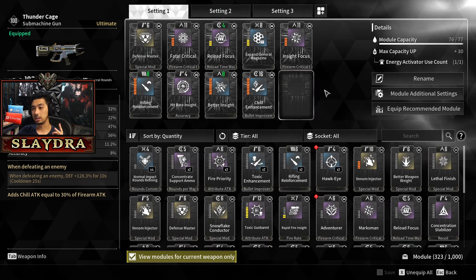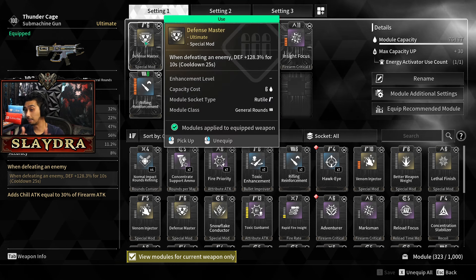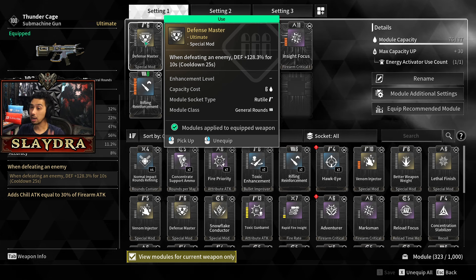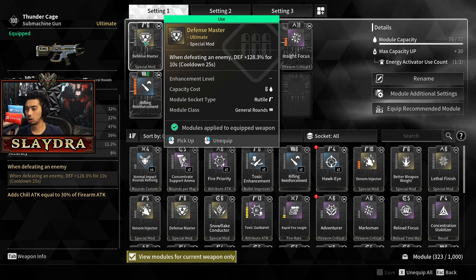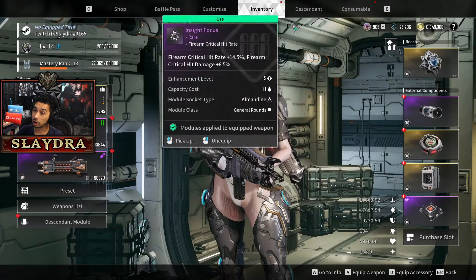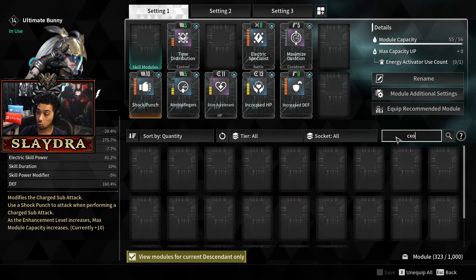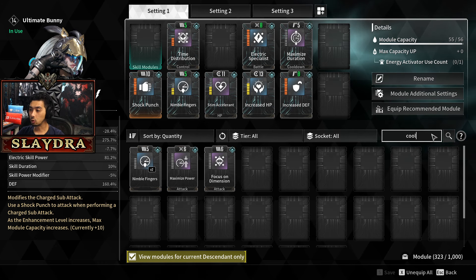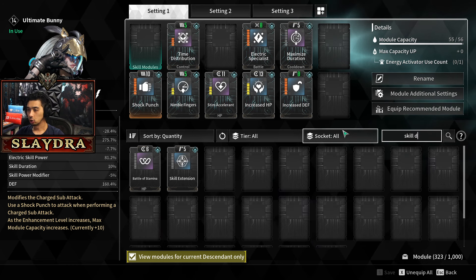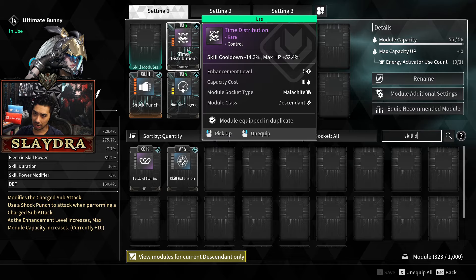As far as what we have on Bunny — I'd recommend playing Bunny, and if you have any defensive things, there are mods like Defense Master, which I'm actually in the process of leveling up. This works with skill kills, not necessarily only gun kills. This is how we're going to scale way more defense earlier on without having to sacrifice our modules.